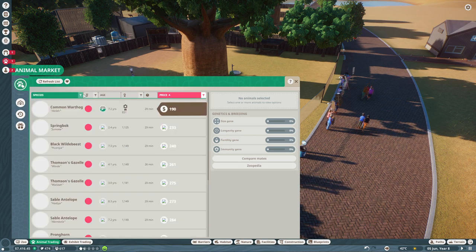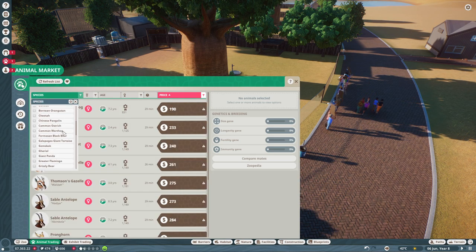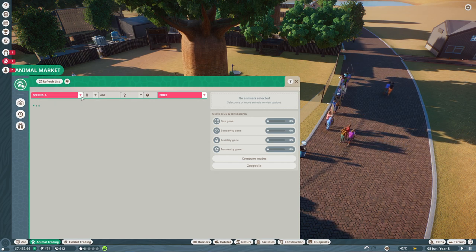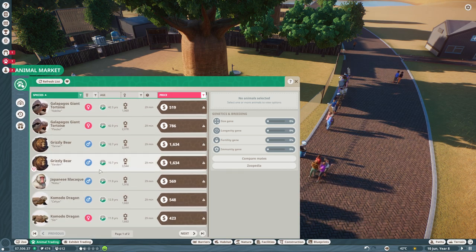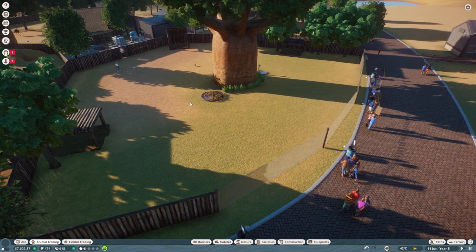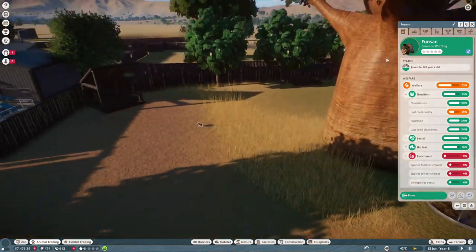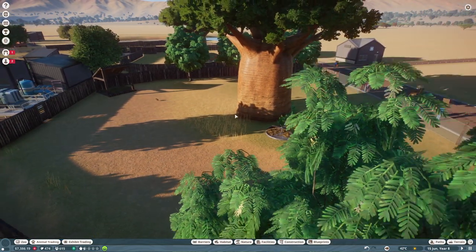Let's find some warthogs. There they are — common. They show as empty in the market which of course isn't possible since I see them all the time, so the market isn't working properly right now. We're going to purchase more anyway. We even have a little pup here growing up hopefully, so we have two in here for now — that should be enough.